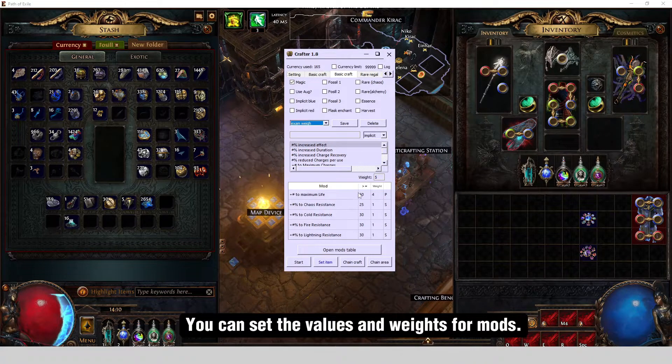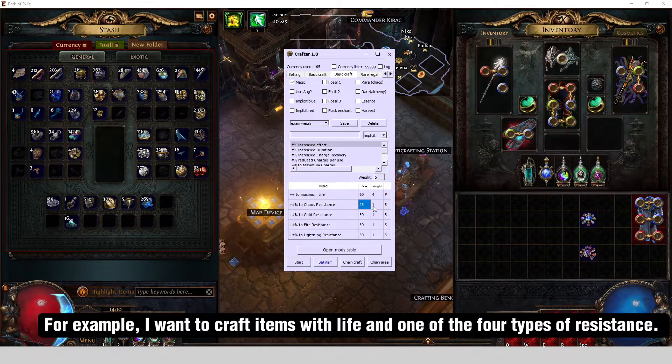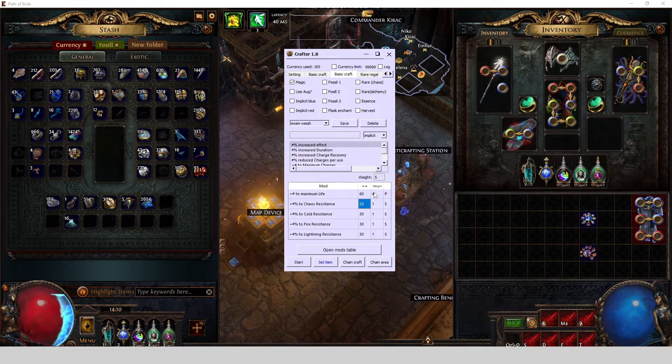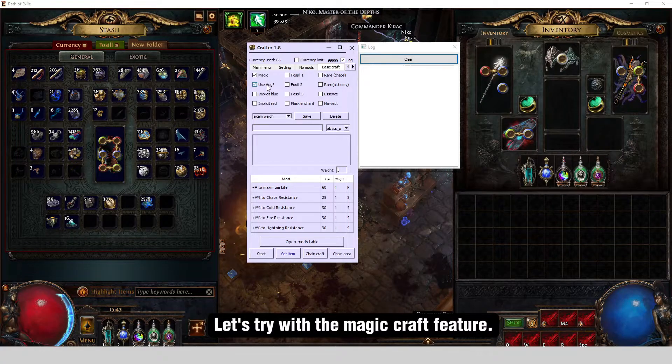You can set the values and weights formats. For example, I want to craft items with life and one of the four types of resistance. Let's try with the magic craft feature.